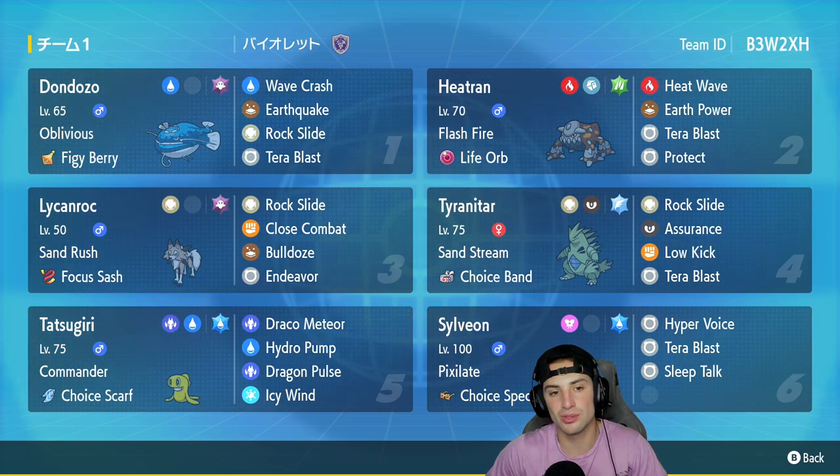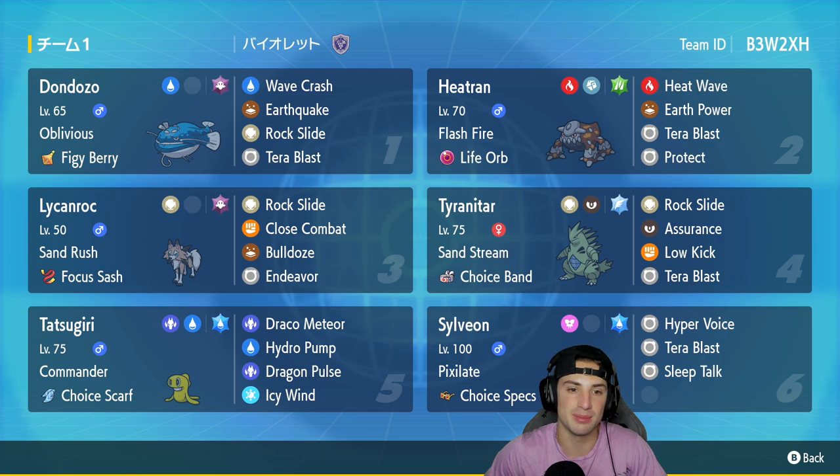Don Dozo is going to be our first Pokemon for today's team preview. I absolutely love Don Dozo, especially paired up with Tatsugiri. This one has Oblivious with the Figgy Berry as item, and a very versatile move set with Wave Crash, Earthquake, Rock Slide, and Tera Blast.